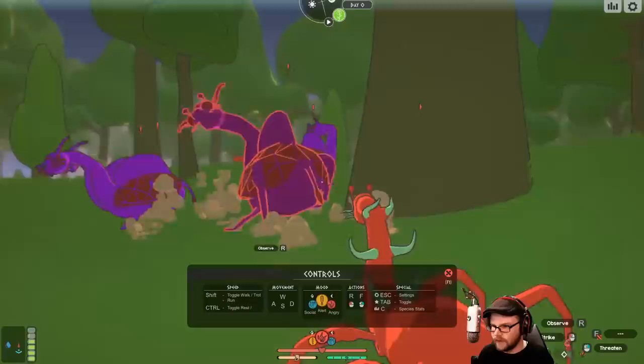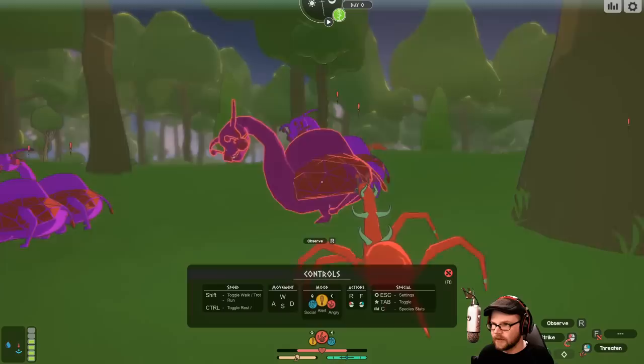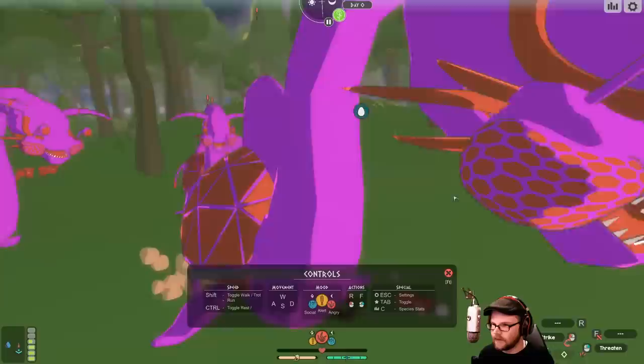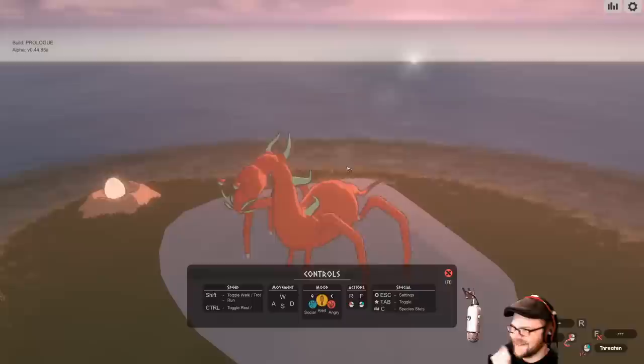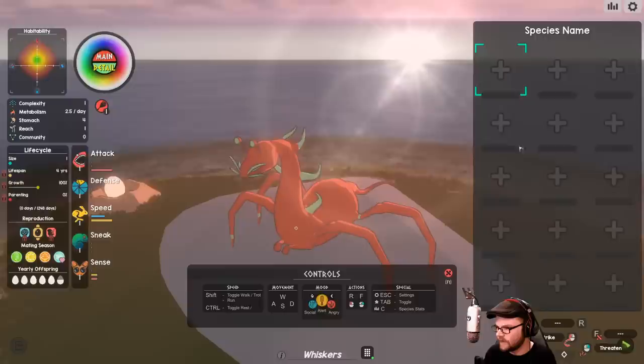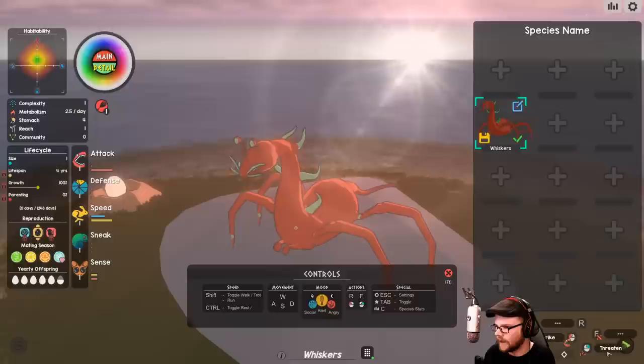Let's go angry — we can strike and threaten. Yeah, get out of here, I'm gonna bite you! I think you bit me though — he's angry. All right we're going back. I think I'm saved in this thing. Let's save there we go. I don't need to make a new one — I like this guy, we're going back out. No need to edit, let's go.